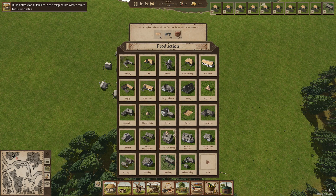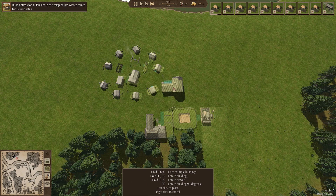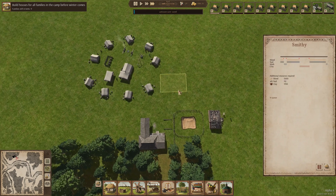We'll also need some booze. They're getting the houses built. We're going to place down our smithy, which is the first most important building. The smithy has to be built before the thatcher.